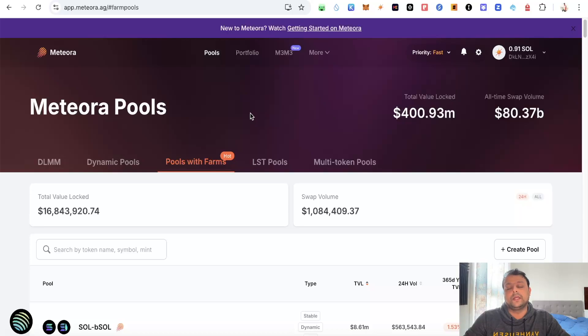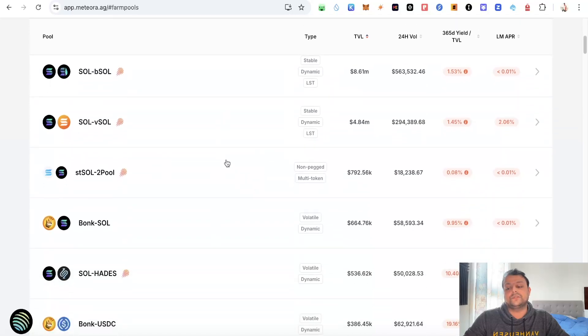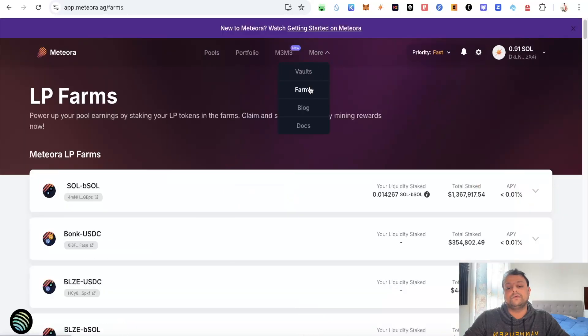I personally feel that the airdrop for Meteora should happen anywhere between Q1 to Q2 of 2025, and hopefully the bull run lasts till then. Apart from these pools there are LST pools, multi-token pools, and also farms. If you go to pool with farms and have staked any of these, you would be able to go into farms and put that liquidity pool into the farm for getting additional APY. There are also vaults.